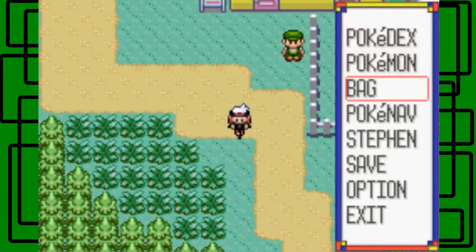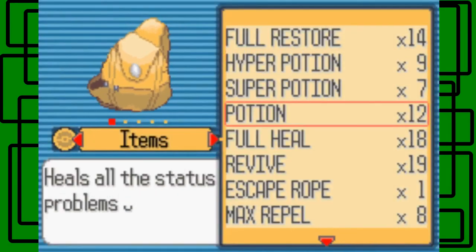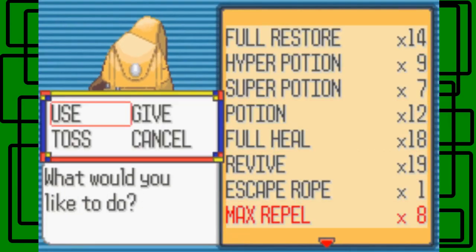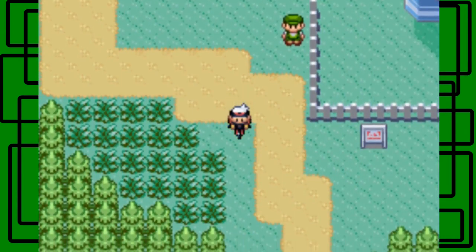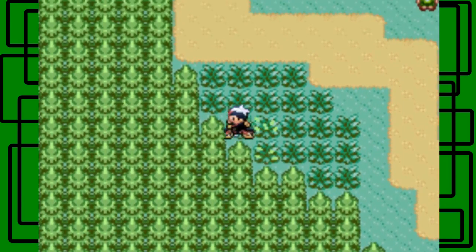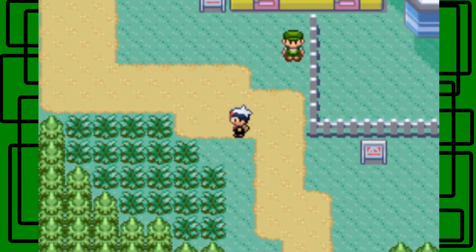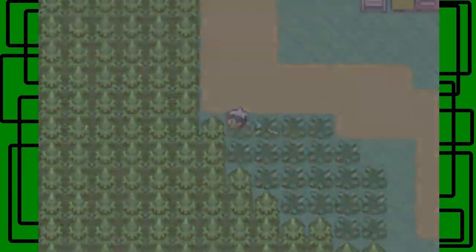So let's do the Max Repel trick. I'm going to use a Max Repel. Basically what you're going to do is make sure you have a Max Repel or a Super Repel — it doesn't really matter, but I recommend Max Repels because you get the most steps. Probably not the best deal money-wise, but I'll deal with it. Then you can just run around in the grass here. I'm going to hop off my bike because it's easier if I just run here.